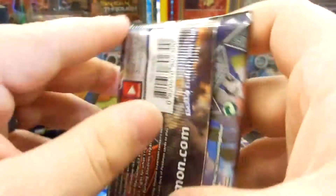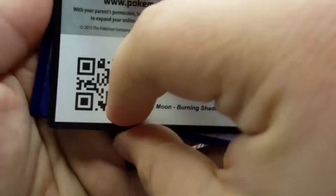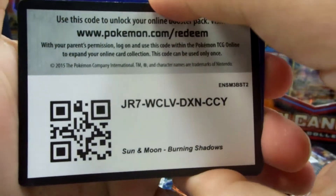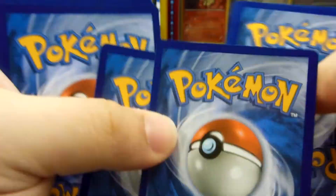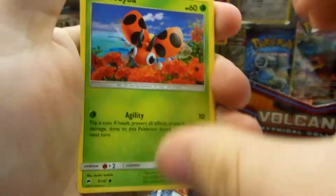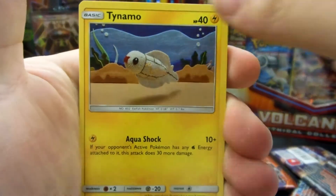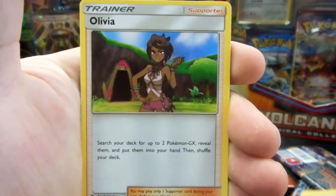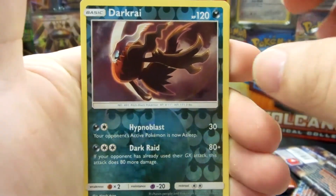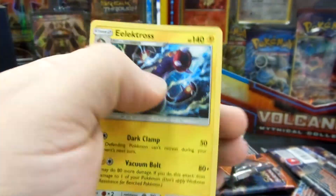Two more packs to go. Hoping to get something else good — I want to get the Full Art Guzma as well. One, two, three, four energy, one and two. We have a Ladybuff, Inkay, Crab Brawler, Tynamo, Tangela, Charmeleon, Bulbulent, Olivia. Reverse Holo is a Darkrai — that's cool, that's a Rare Reverse Holo right there. And an Electross, Non-Holo.